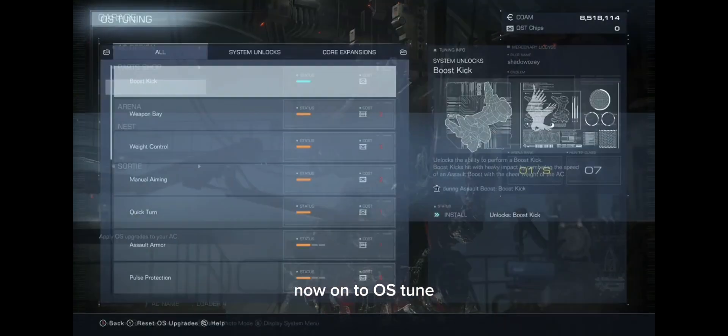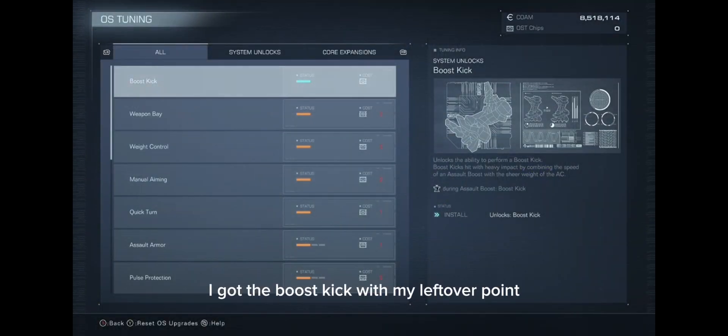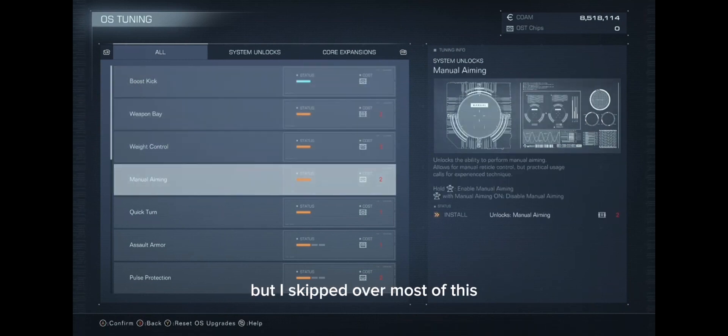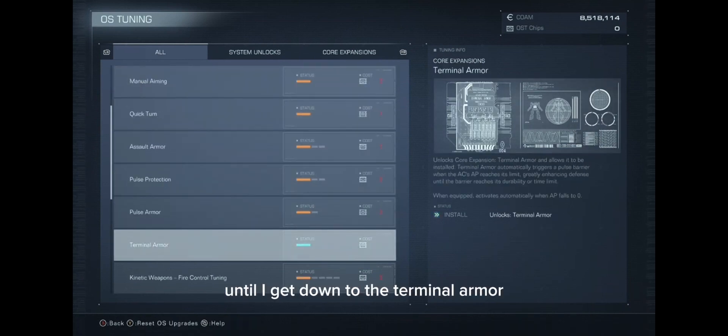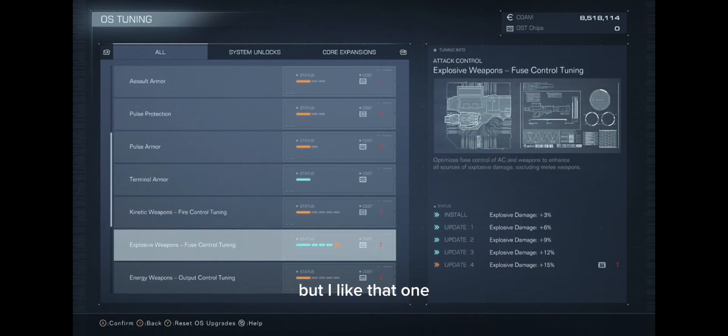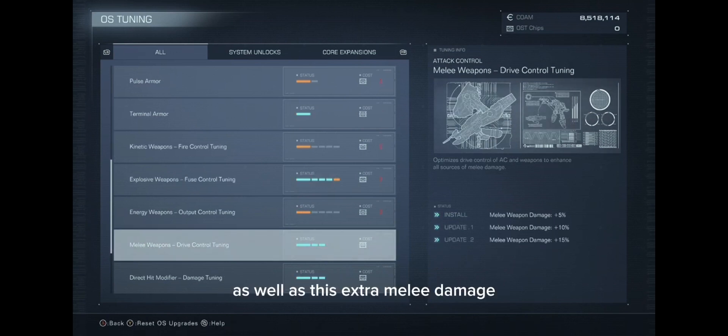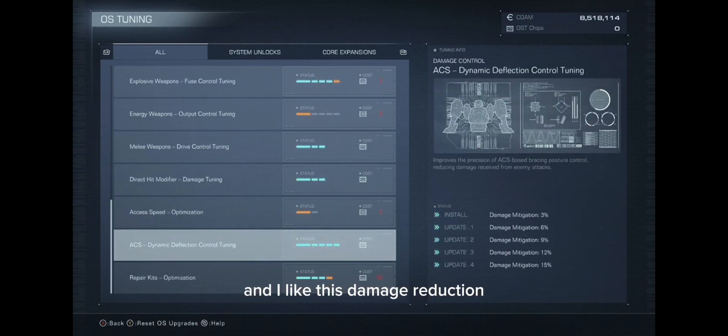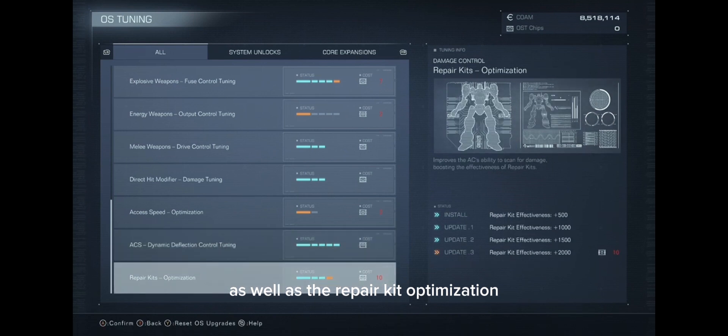I got the boost kick with my leftover point — I'm terrible with it, but I skipped over most of the OS tuning until I get down to the terminal armor. I haven't tried most of the other options, so if something's better let me know. I also love this extra explosive damage, as well as extra melee damage and extra direct hit damage — these add up a lot. And I like this damage reduction as well as the repair kit optimization.